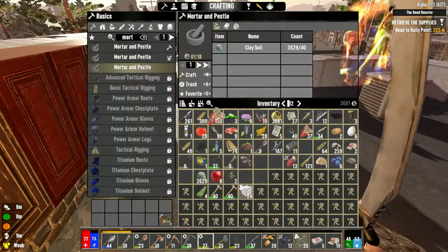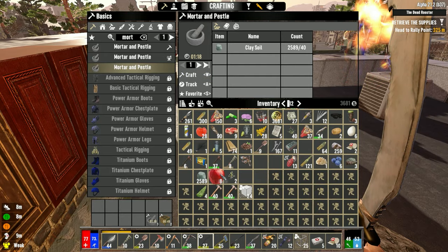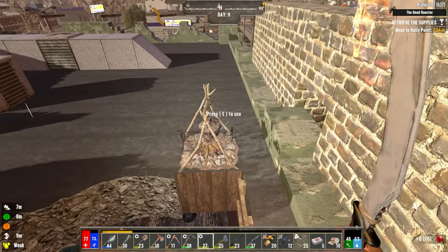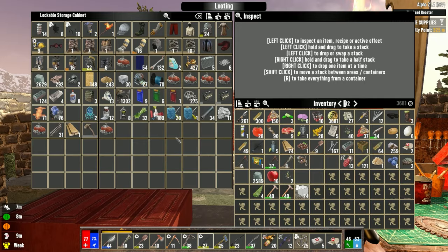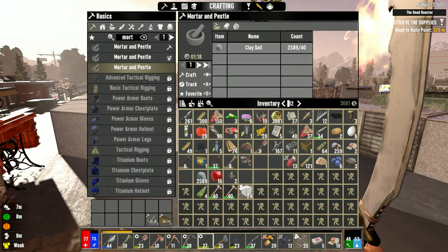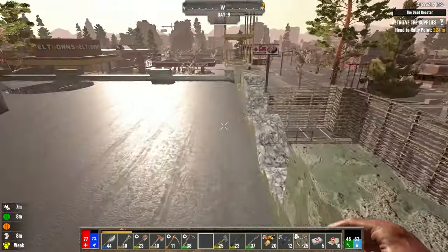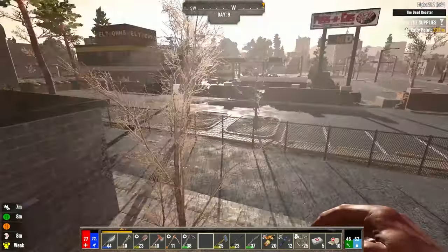I wonder if we can mortar and pestle 40 clay — it's doable. With a mortar and pestle I'll be able to make animal feed quite easily. The only reason I kept all these apples is there's going to be a quest for the farmer class that requires a ton of apples, but I can always go for more apple trees. I'm going to turn all of that into feed so we can get a ton of honey — the moment we have honey we can make the ink. I need about 30 more plant fibers. I should probably do that before night time otherwise it's going to get so dark and dangerous.